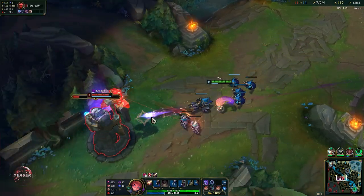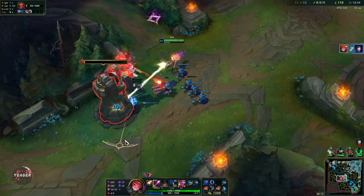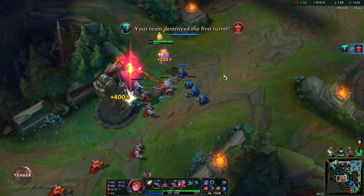See this one shot right here — one Q is enough. Boom. This is what Zoe can do when she is ahead, and that is also why she is really annoying to play against.